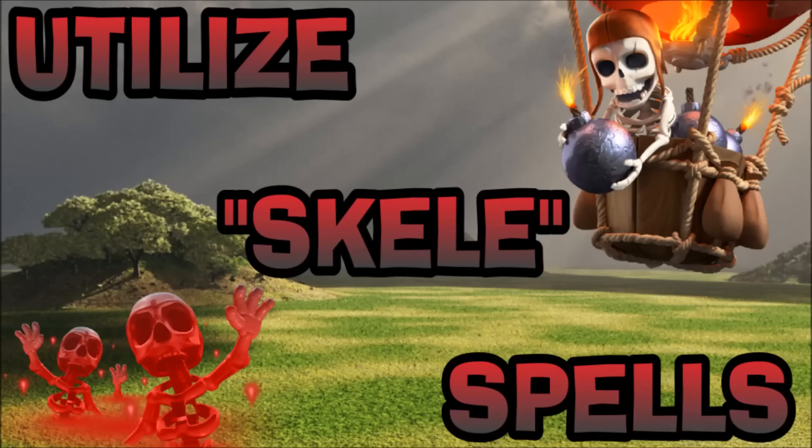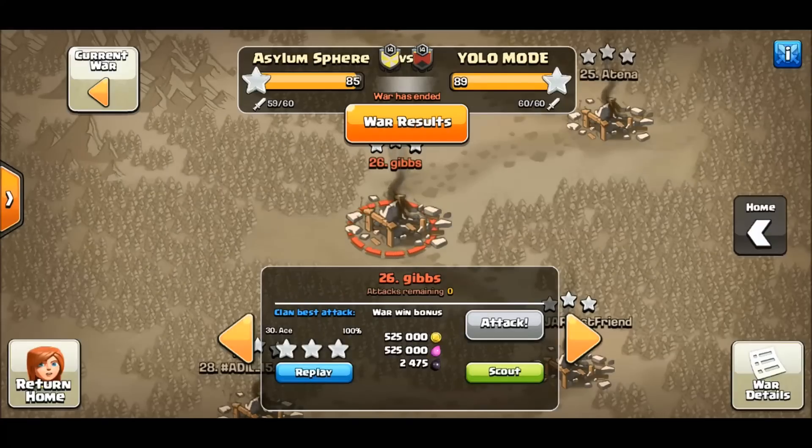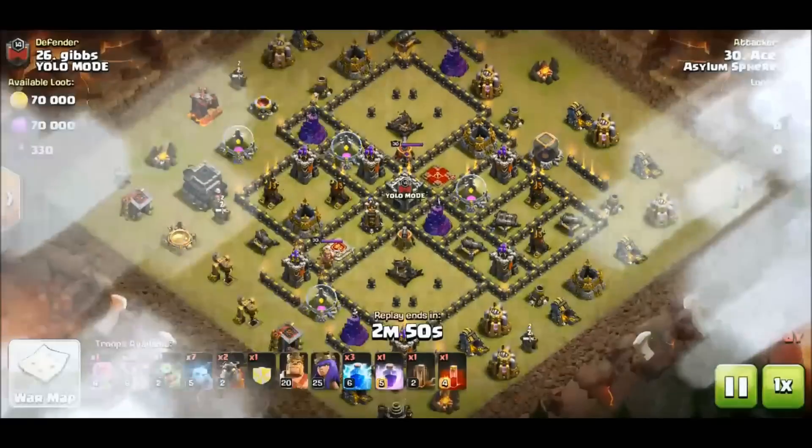What's up everybody, it's your host Kurt Jagoon, and in today's episode we're going to be talking about utilizing the skelly spell. The skelly spell gives you a lot of diversity in your attack and allows you to deal with a centralized queen — or not even a centralized queen. It just gives you an idea to deal with things a little differently, and I'm going to show you in this video what I'm talking about.